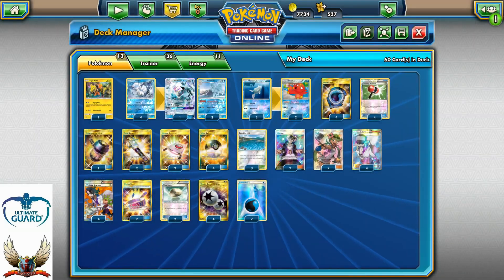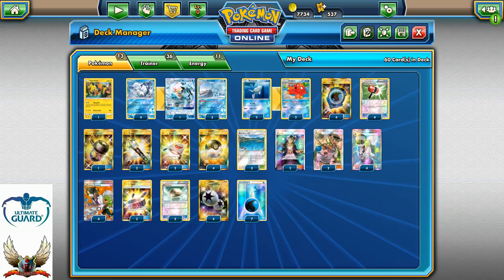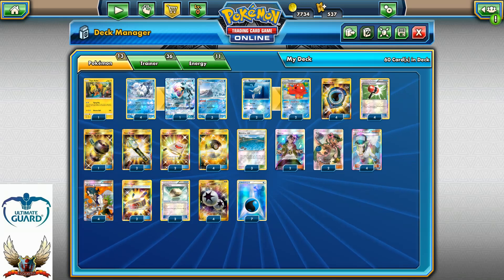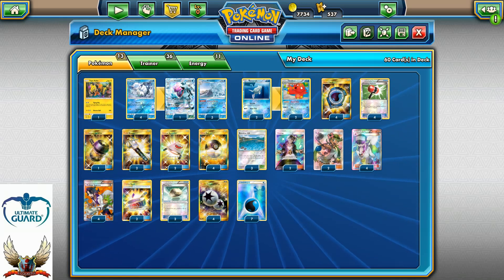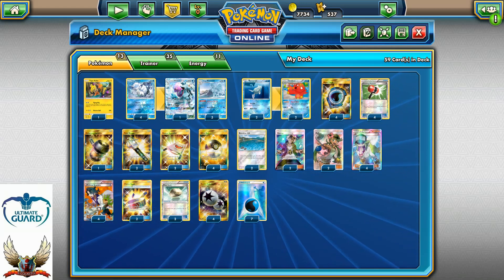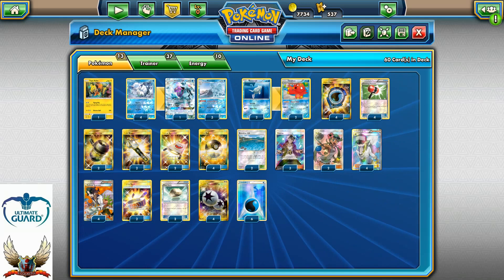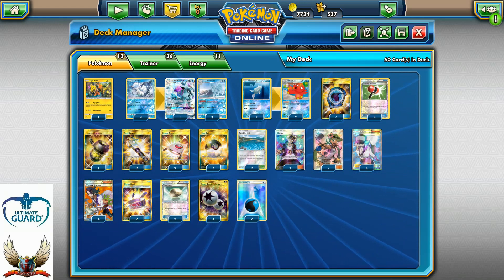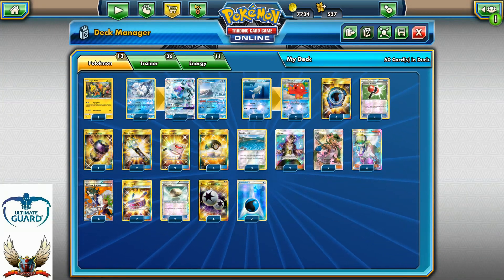The list runs 13 Pokemon, 36 trainer cards, and 11 energies. It's a little different and I'm still experimenting. If you don't feel comfortable with the deck list you can always tweak it — for example, minus one Brooklet Hill plus one Guzma, minus one energy plus one Enhanced Hammer — giving you more flexibility.